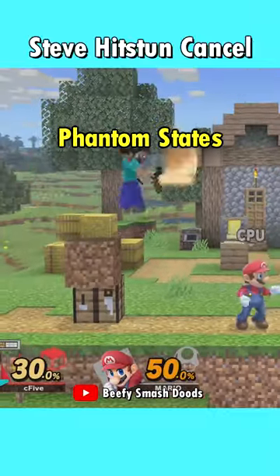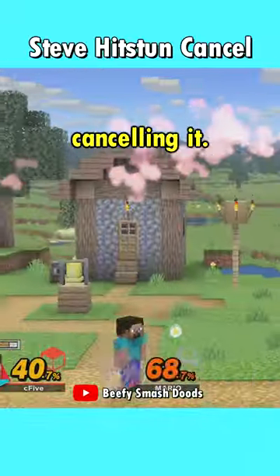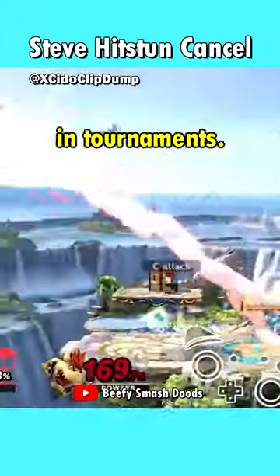These two are strong phantom states, meaning that you can still use neutral air and up air without cancelling it. This is absolutely broken and Smash Twitter is already going ham over it, with many once again advocating for a Steve ban in tournaments.